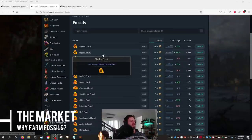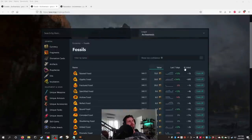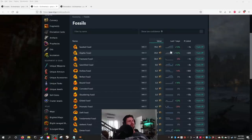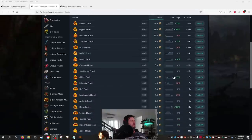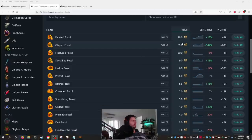The first thing we need to understand is why farm fossils in the first place. Off the back of changes made in the 3.17 league with the atlas — which I'll talk about next — we should look at the market and pricing at the current point in the league. We're about a month and a half in, roughly halfway through the league. Fossils have gone up in price and nobody's farming them because everybody's too busy farming Expedition, other content, or five-ways.